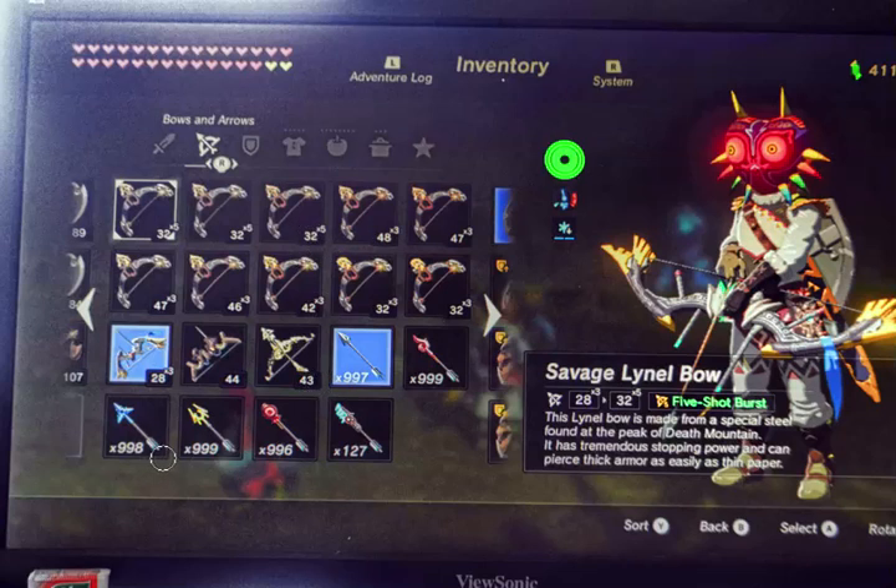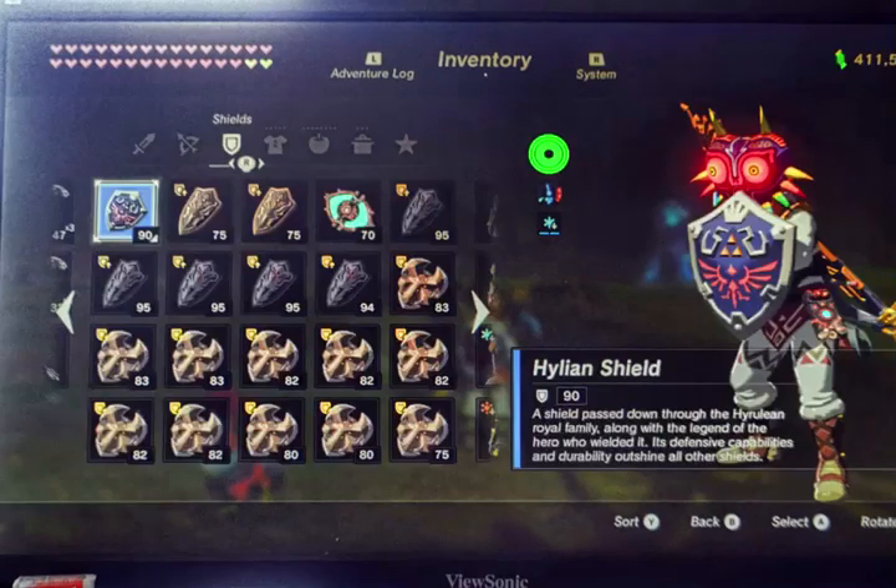The higher-power three-shot bow means I can shoot at a longer distance — the five-shot will fall short. Here are all the arrows that I have. I've got 99, almost 1,000 on just about everything. I don't get a whole lot of ancient arrows because I hardly ever use them. Here are my shields. I have the Highland shields, of course, and then all of these — again, these are all Lynel shields. They're very good, very powerful: 83, almost 90, and some up to 95, which is a little stronger than the Highland shield.